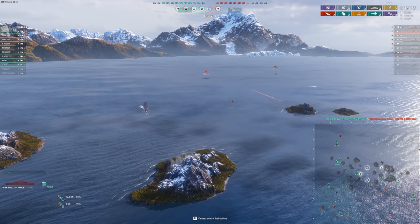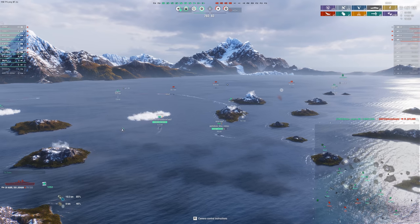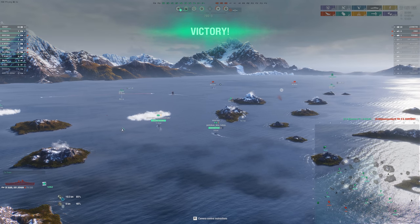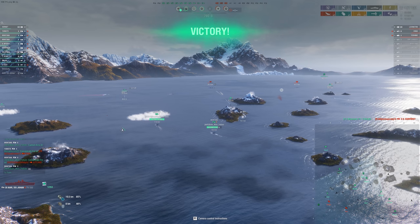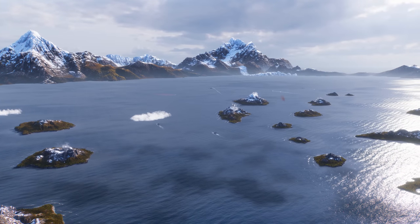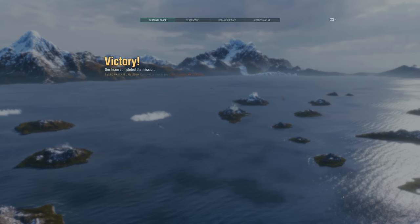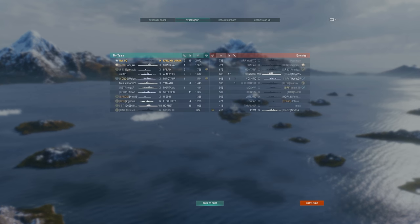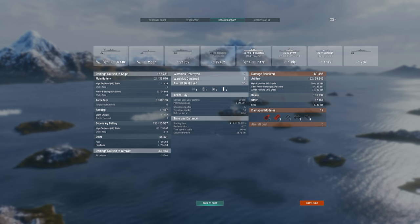The team does finish off the Montana, which feels pretty good. Of course we're going to win this one. The enemy team didn't really play unfortunately, and this is just very, very common these days — pretty disappointing to see the game in such a state. Ranked is where you've got to go. Try to get to Tier 9 ranked so you don't have to deal with carriers and subs, guaranteed. A few people still bring hybrids, which is pretty sad, but most of the time it's going to be a good experience and you won't have to push to the enemy spawn just to get a little bit of action.